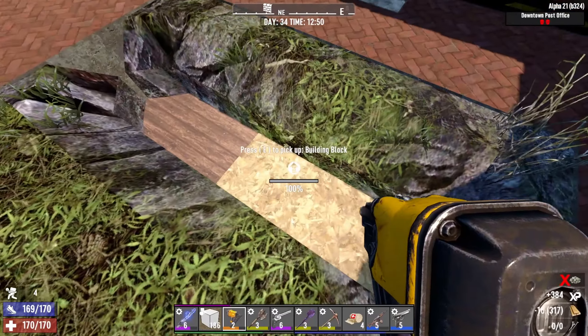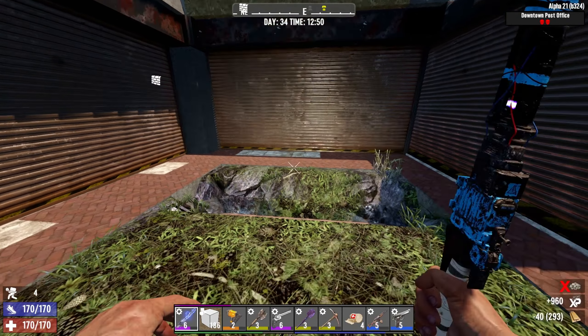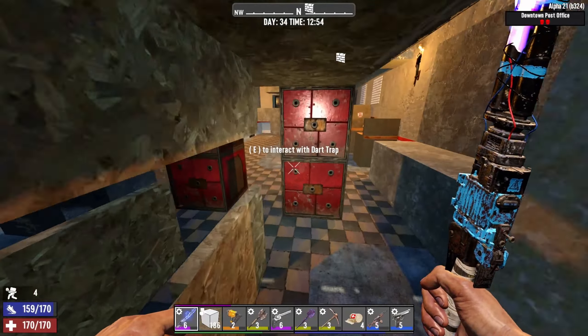I'm not even gonna put a roof over this thing — I'm just gonna have the fences back here. And I can have five of them. I think five of them is pretty good. They have one, two, three, four, five blocks until the area where the zombies are gonna be. So I think five blocks, hopefully, will be enough to keep them away from explosions.